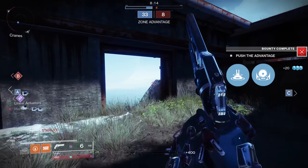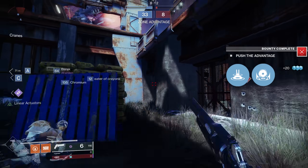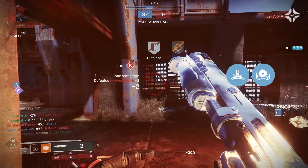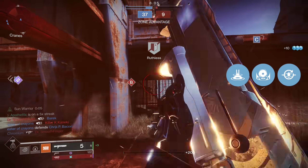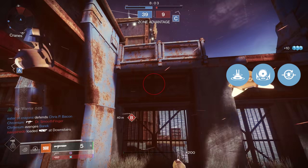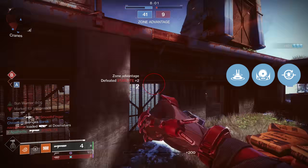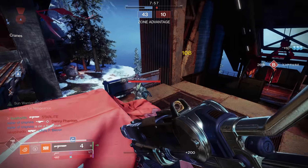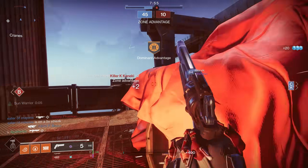Then you have Endless Siege: hammers create a sunspot on impact, and while standing on sunspots you throw hammers faster. Lastly, you have Sun Warrior: passing through a sunspot causes your grenade and melee abilities to recharge faster and your super to last longer, and it also increases the damage your weapons deal. Knowing how to make sunspots is key for becoming a kill-chaining machine in this build.